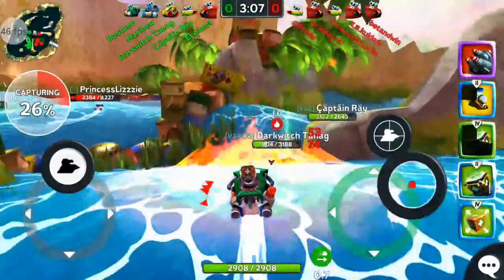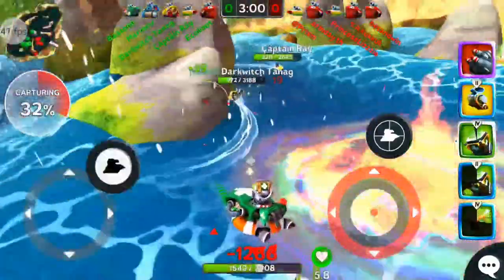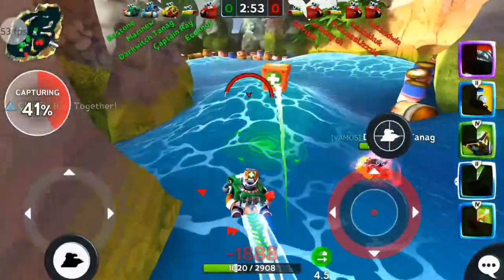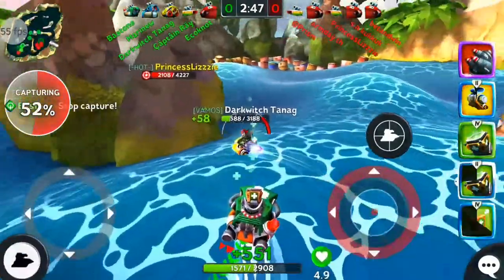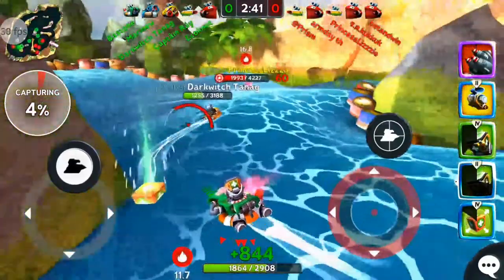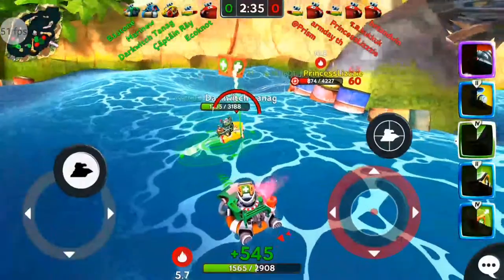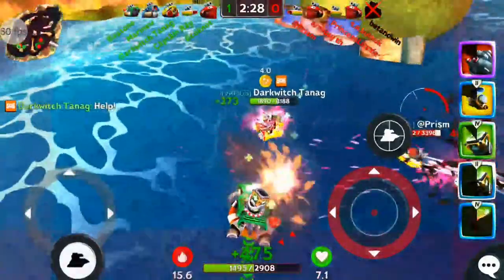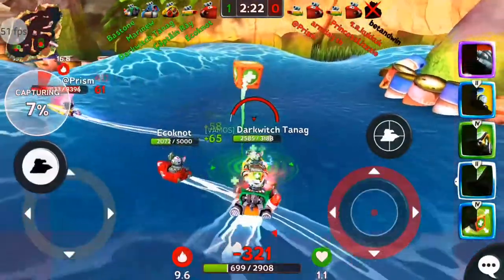Let's try to fully heal Dark Witch. Taking a lot of heat, but don't worry — got you covered. We are taking damage ourselves. Dark Witch almost going down. Princess Lizzie got him on her sights, trying to spam those triple torpedoes while healing up Dark Witch. And a prison ship comes to the rescue for the Princess — they are trying to take me out, or at least trying to.